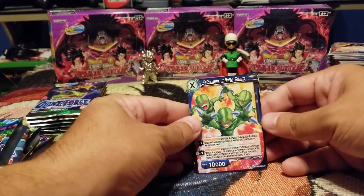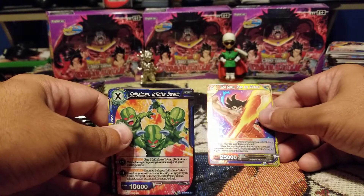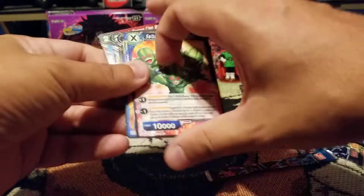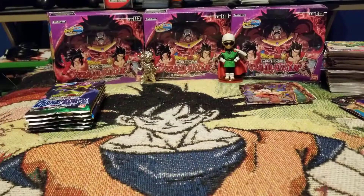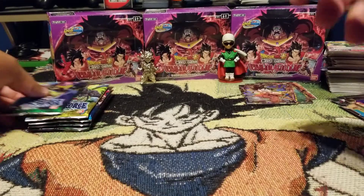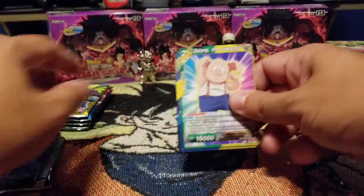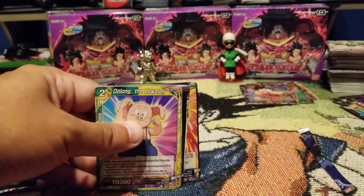Oh look, Yamcha's Nemesis Saibaman, and our rare Son Goku Plan for Victory. Good to see some multi-color support again in here, it's been a little while. I don't know if any of it's actually going to be too useful, but we like to see that. Oh we have a second Son Goku Plan for Victory.